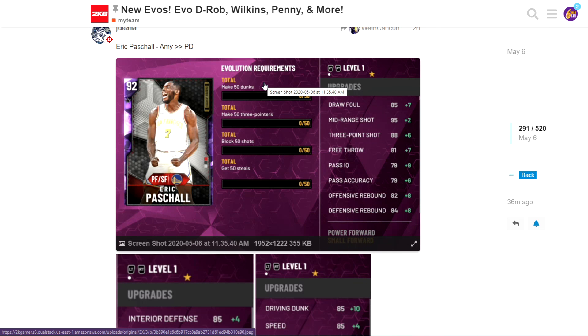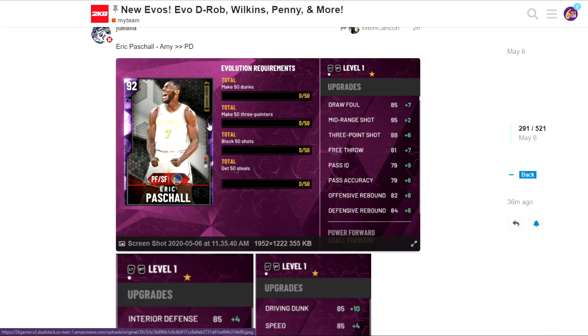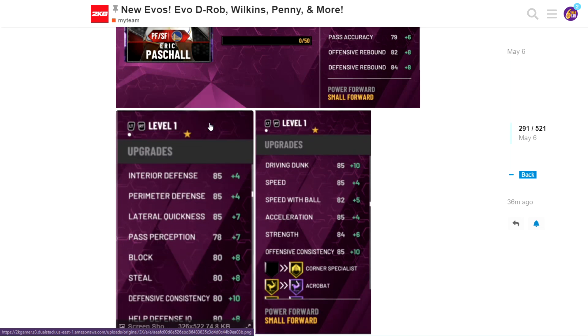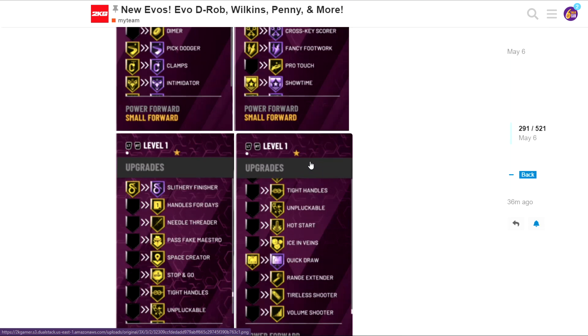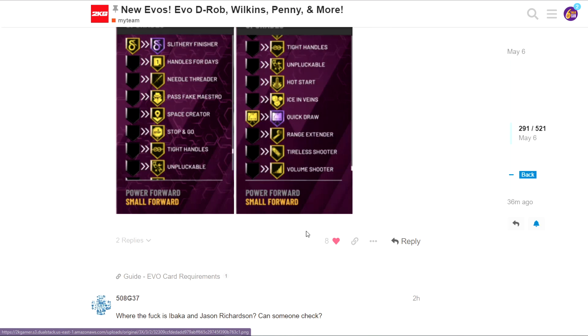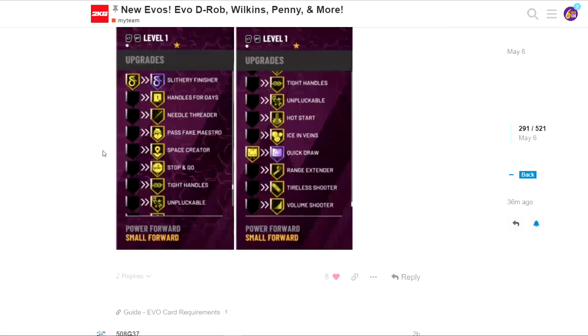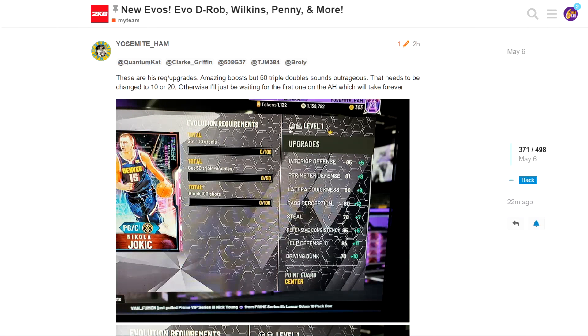Eric Paschall goes to a Pink Diamond from Amethyst and it doesn't take too much. The 50 blocks is going to be kind of annoying but at least he's taller. This card is absolutely amazing - the attributes were already solid but looking at the badges: Dimer, Hall of Fame Clamps, so many new gold badges, Range Extender, Unpluckable, Tight Handles, Volume Shooter. That is insane - definitely a very nice budget card.